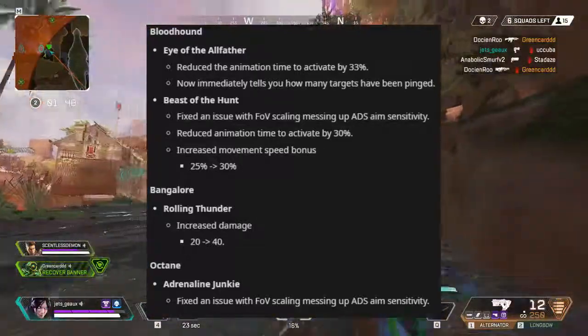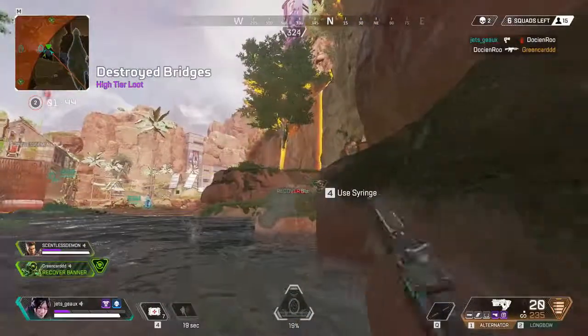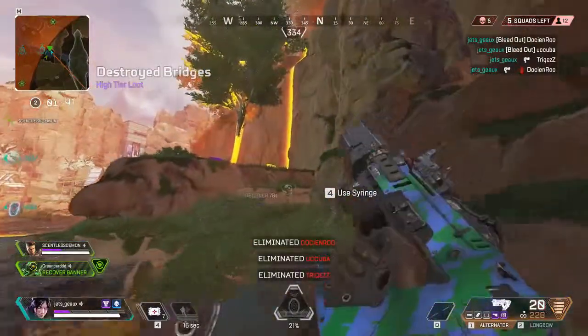Now for my day-one, Bangalore — she now has increased damage for her ultimate, from 20 to 40 damage. Also for Octane, his field-of-vision issue has been fixed.